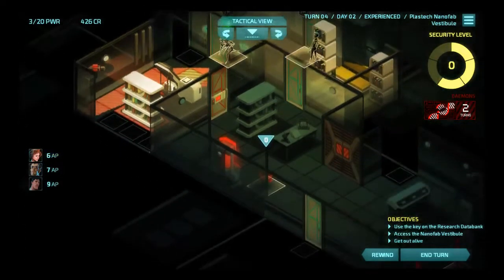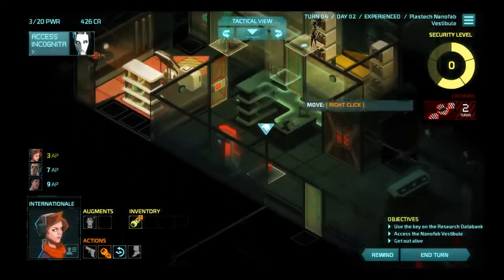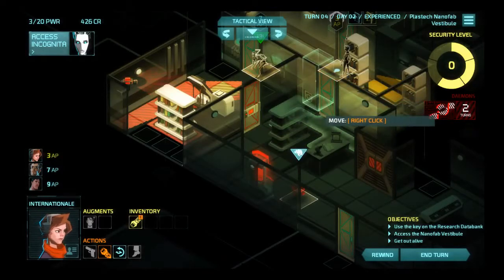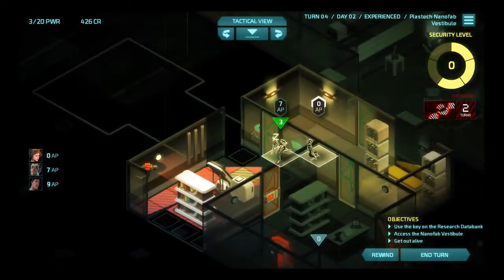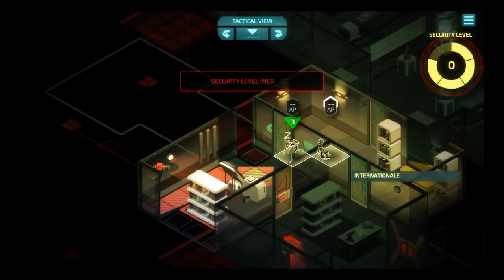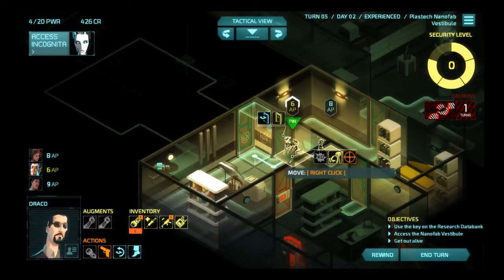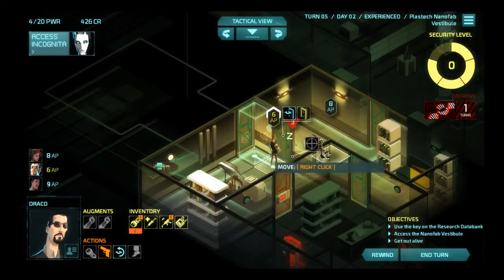Internationale, get up here. I don't know where I want you actually. I feel like getting you over here is gonna be pointless because I'm gonna need Draco over here to help as well. I'll get you over here and peek, I guess — okay, that was just as pointless as I would have thought. I'll end my turn. Alright, Draco can move now. Close the door and peek.